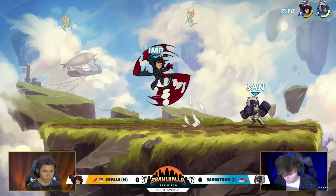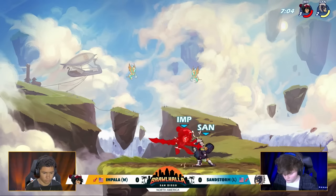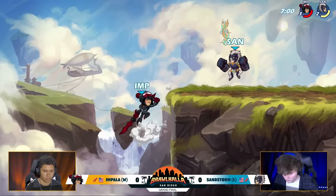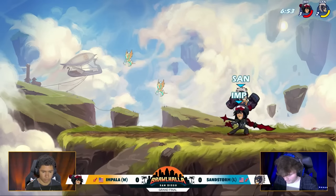Here comes Sandstorm's gauntlets. That neutral light coming out. Doing a lot of movement going in. Nice nair into the side light, into the recovery. Even on Brawlhaven, not quite enough just yet. Neutral light's not going to do it — doesn't even put him off screen. Chase is low, but Impala comes back up. Sandstorm, what's the KO tool? It was a lot of signatures that worked earlier, but will he be able to do the same with Shell?